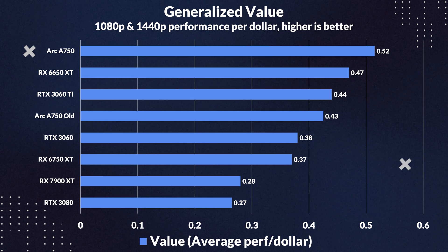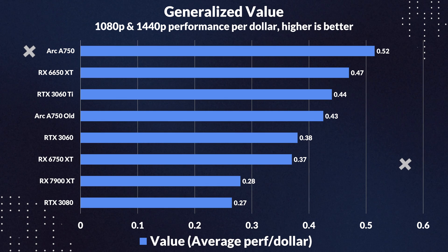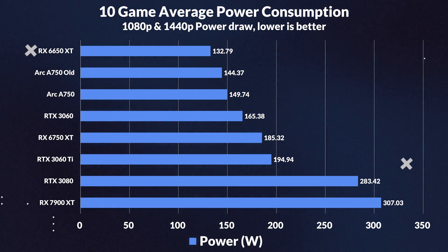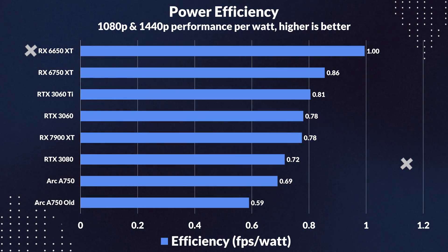Now looking at the performance per dollar, you can see the Arc A750 used to lag behind the 6650XT, but now with the improved drivers it's able to beat the value king 6650XT — that's a remarkable 21% increase in value. Despite the better performance, the Arc A750's power only increases by around 4%, which means it's a lot more efficient. That's confirmed by the significant increase in performance per watt of 17%. Overall, the new drivers made a noticeable difference in performance, efficiency, and value. Intel has done a great job in optimizing their drivers and making their card more competitive.